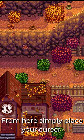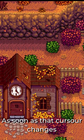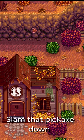From here, it's simply a matter of placing your cursor directly below the Pelican Town sign, and as soon as that cursor changes, slam that pickaxe down.